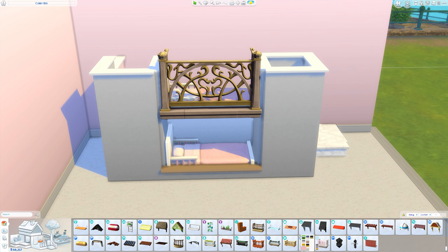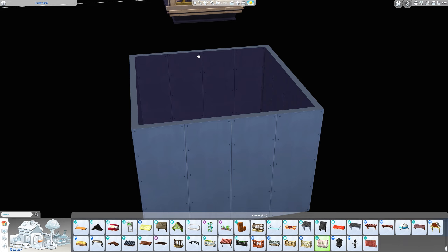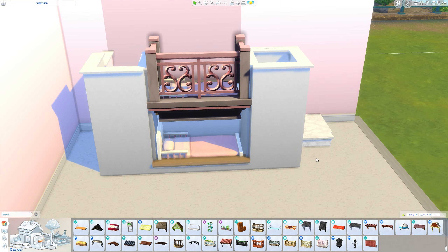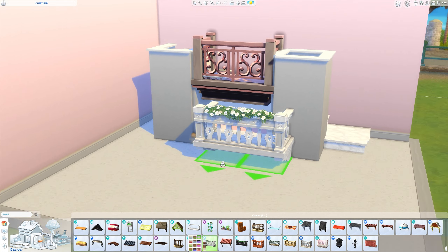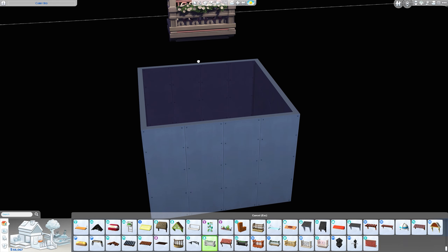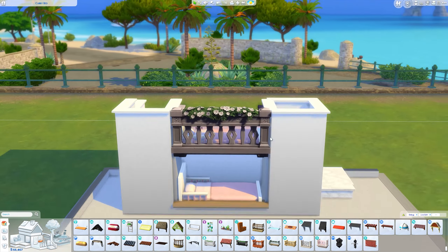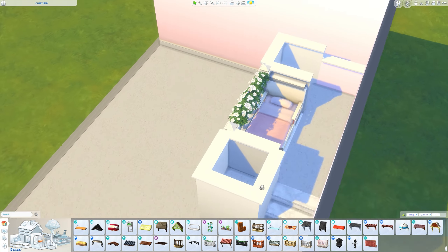I decided to use one of these things that go on the side of the house, like a little balcony, as the section where the toddler bed goes. I placed it in at the basement level because you couldn't place it at the same level or your toddler wouldn't be able to access the bed. Putting it in the basement just tricks your Sims — nothing is actually there. You can see there are some lighting problems, but it's really simple: you just get rid of the basement and it lightens up again.